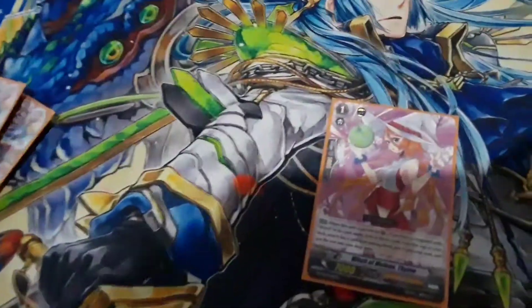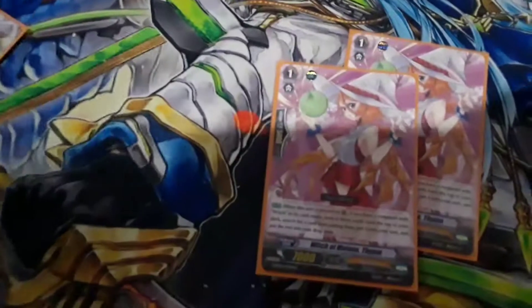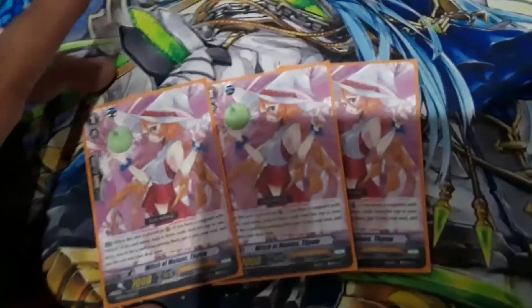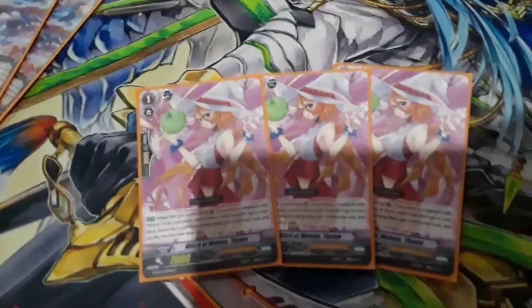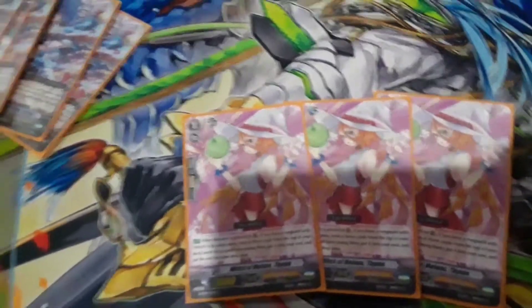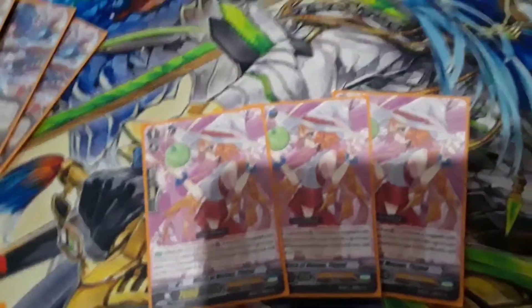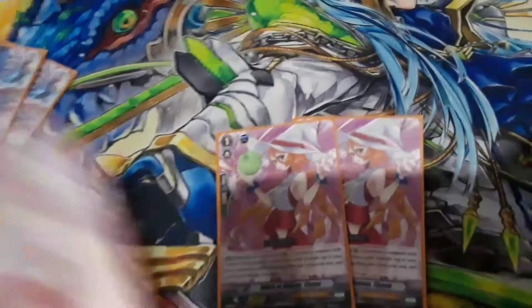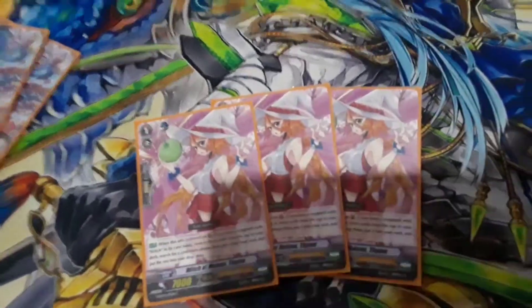We are running 3 Witch of Melon's Time. Skill: when this unit is placed onto the rearguard, if you have a witch vanguard, look at the top 3 cards of your deck, put 1 into your soul and the rest in the drop. I really like this card at 3 — I think 4 might be too much. But I really like it because it's free and it's just on placement.